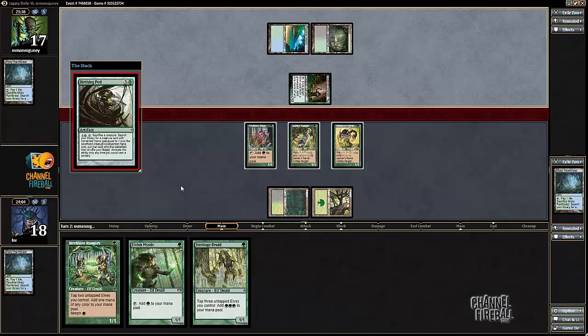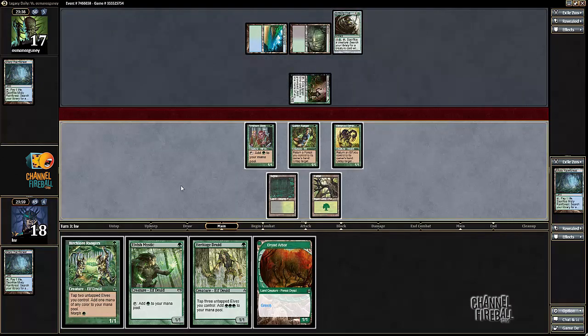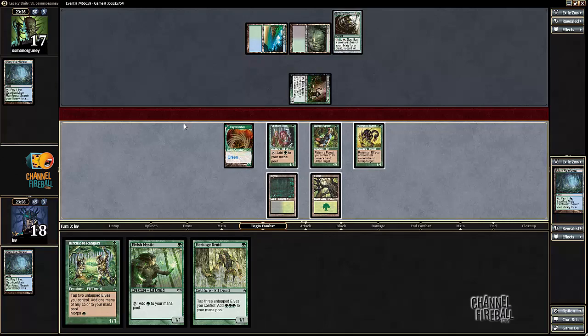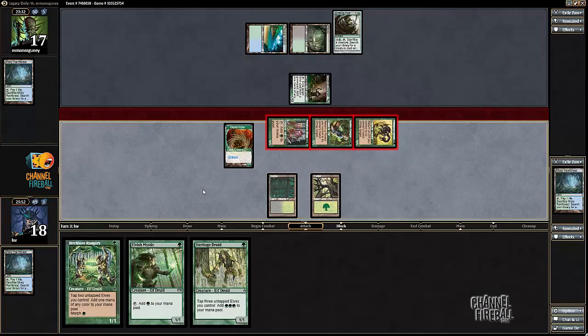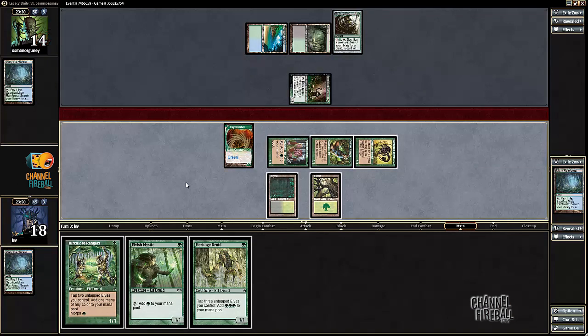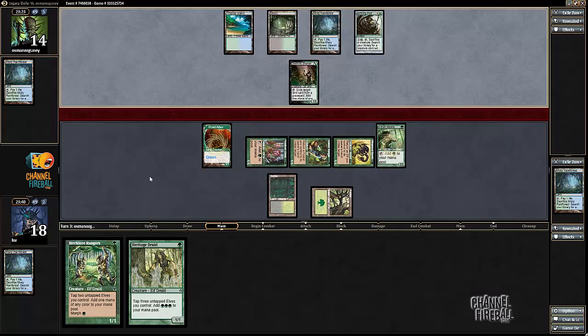What is my opponent playing? Oh, Birthing Pod — that's kind of cool. I'll attack my opponent for some damage. I could also play a morph here if I want; I don't think I'm winning the beatdown plan. I'll just play an Elvish Mystic. I think as soon as my opponent activates Birthing Pod I'm not going to be able to attack, so I need to go nuts here.